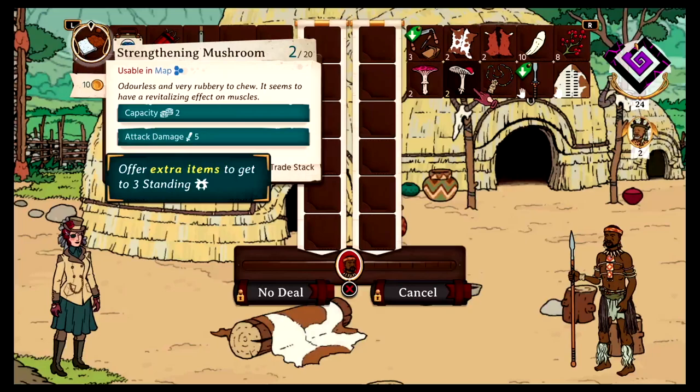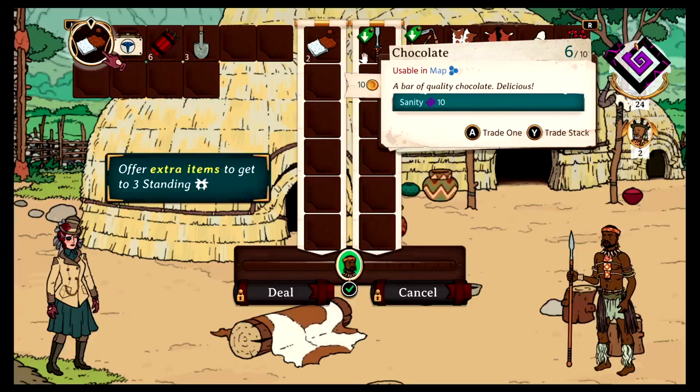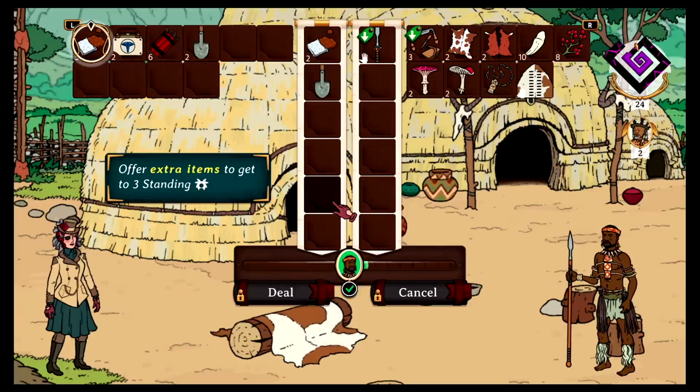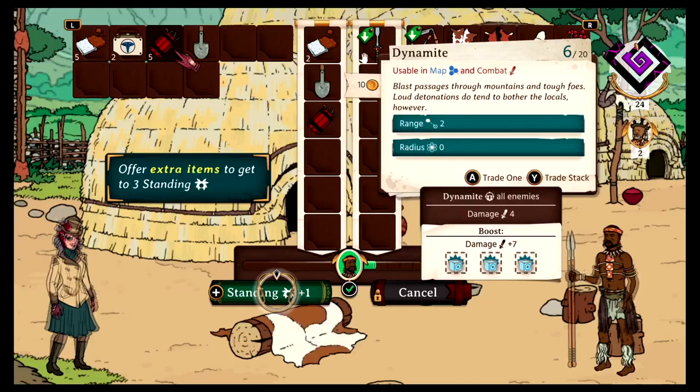Let's go see what we can give them for the spear. Looks like they want chocolate. Two chocolate for a spear — but we need to offer extra items for the standing too. Let's give them a little bit extra. I got the check mark but the deal is still locked. One more dynamite? There we go. I want the shield too — no deal. All right, let's just go with that. I settled on a trade with the villagers. It wasn't a very good trade. It was a fine trade.